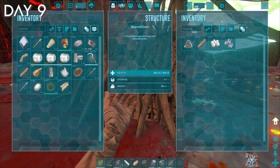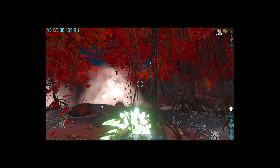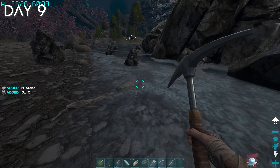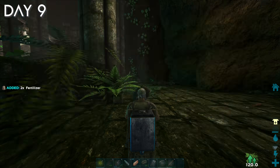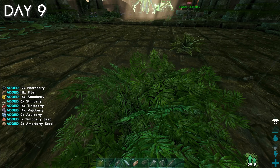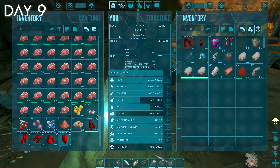Day nine — look at that, a beaver dam! That makes all my previous chitin farming completely useless, but I'll have some more cementing paste later. On my way back to base, I farmed some oil since large amounts can be found in rocks in the northeastern part of the map. Finally, I crafted the toilet and proceeded to commit multiple war crimes on it. Now that my crop plots are properly irrigated and fertilized, I can craft narcotics and actually insane armor — just kidding though, since almost all dinos in Primal Fear can one-shot you, this armor is still kinda useless.